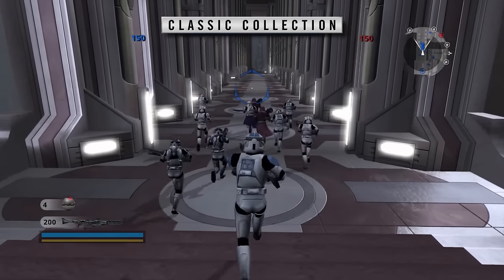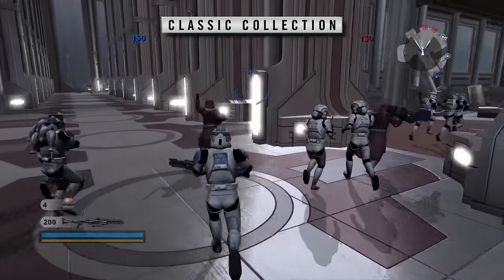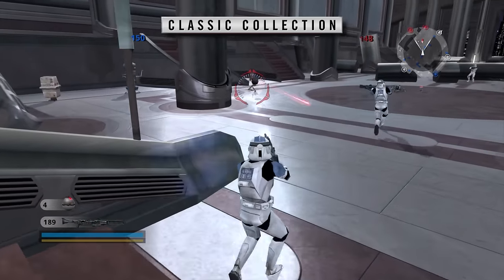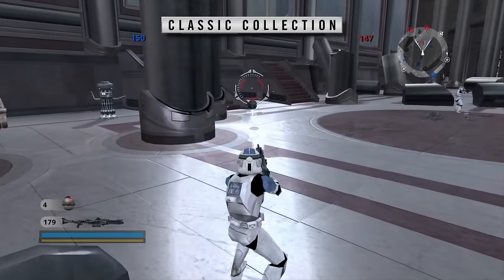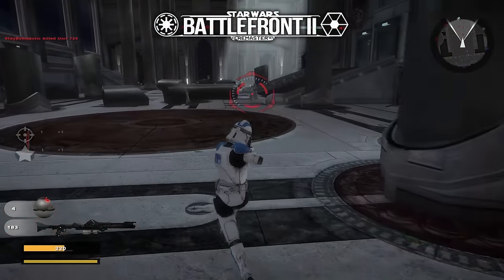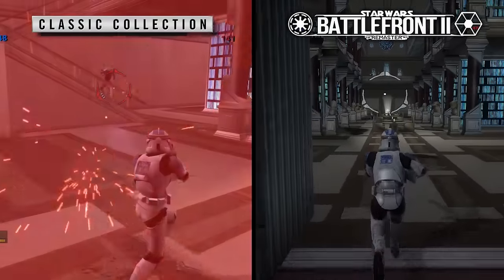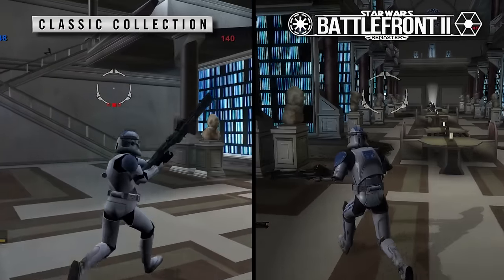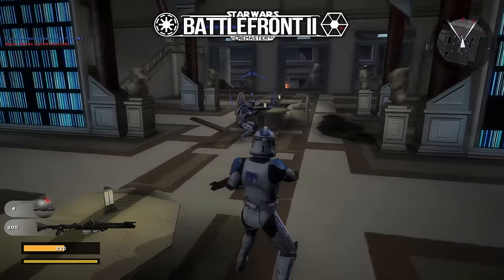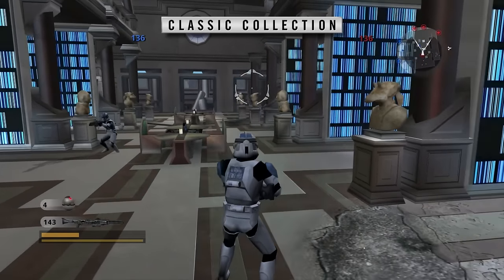Let's take a look at Coruscant, for example. This is footage from the Classic Collection, and then this is footage from Battlefront Remastered. I think the Coruscant map in the Classic Collection is actually one of the best looking in the game in terms of what they've done, and the overall lighting is much better — things are much brighter. But in Battlefront 2 Remastered, there's a lot more emphasis on shadows. It feels grittier. Light sources are more intense, and it feels more in line with how the Jedi Temple looks during Order 66 in the film. The added textures make the game feel a lot grittier, whereas the Classic Collection feels kind of washed out and a bit cheap.